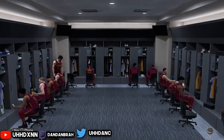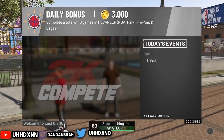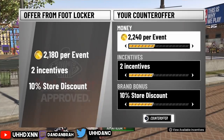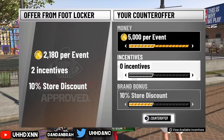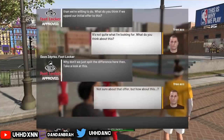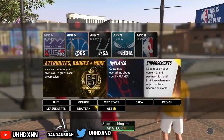Just keep putting 5,000 until they accept it — keep counteroffering and they'll eventually give up and accept it. Sometimes builds don't get accepted, but this build accepts it every time. So keep playing games until you get subbed in. If you get subbed in in the first quarter against the Warriors, foul out. If you don't get subbed in that game, try the next one.